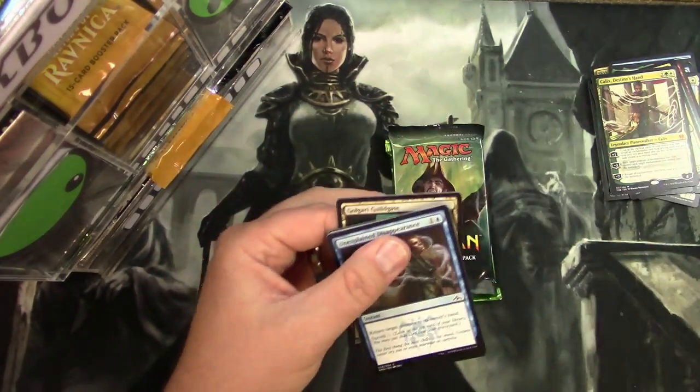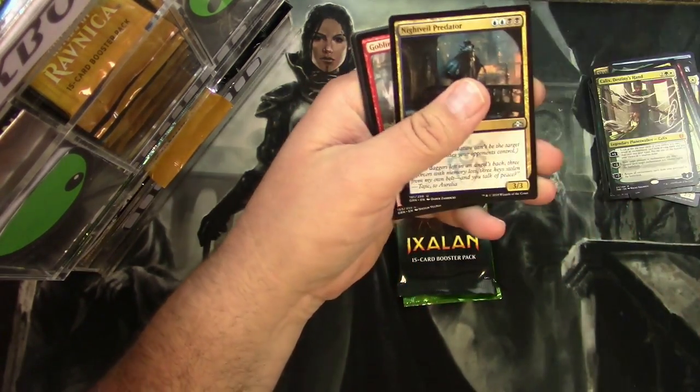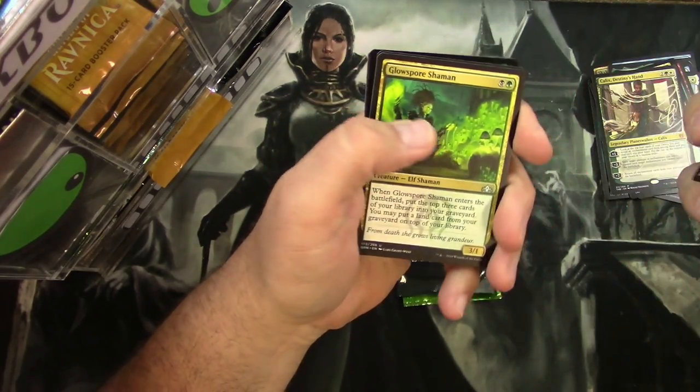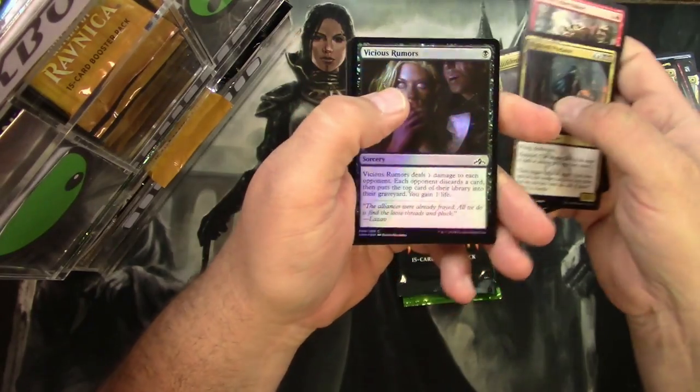Guilds of Ravnica: Night Vale Predator, Goblin Cratermaker, Glow-Spore Shaman, Guild Mages Forum, and a Foil Vicious Rumors.